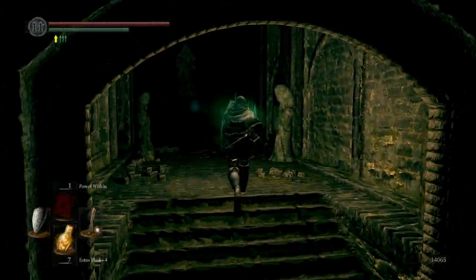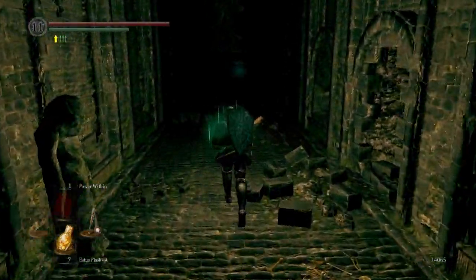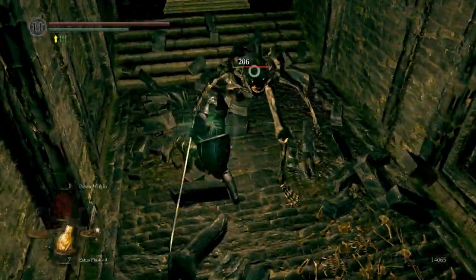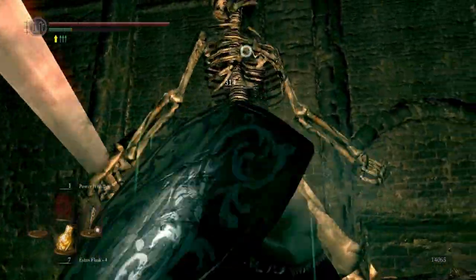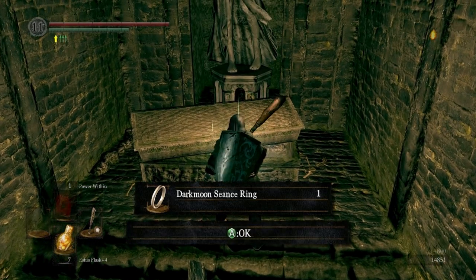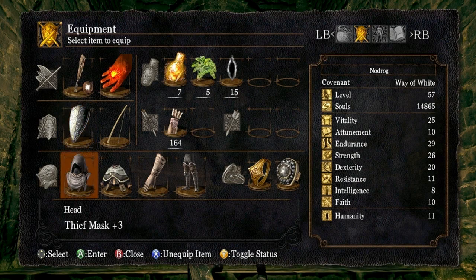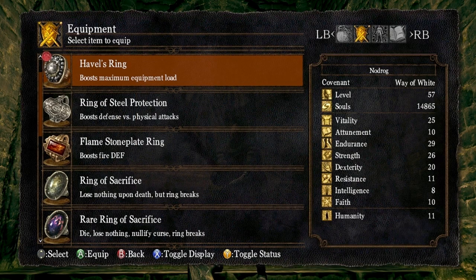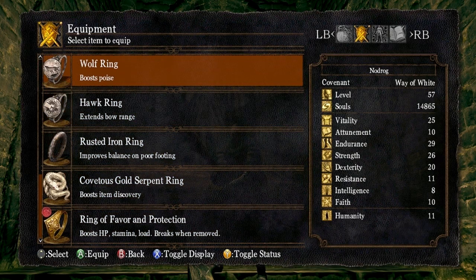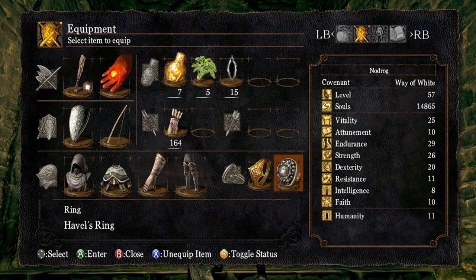Don't forget about him. We're going to come into this room and encounter a giant skeleton — he's going to fall through the roof. We pick up, in that sarcophagus, the Darkmoon Seance Ring. This is an important ring for the Darkmoon Covenant, and it's got an association with Lord Gwyn's son — or son slash daughter — Gwyndolin.